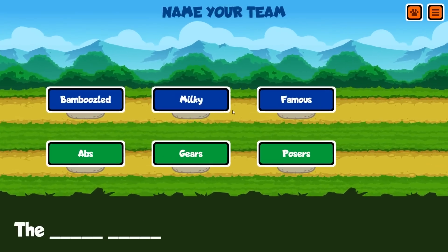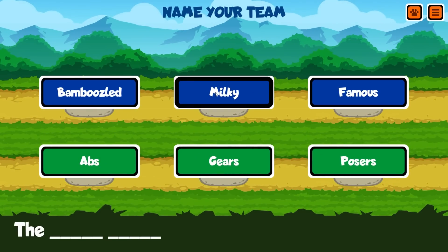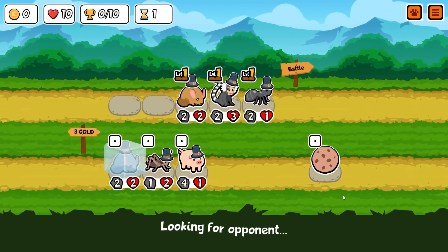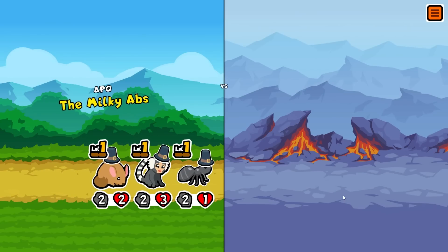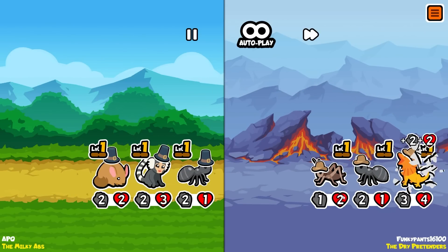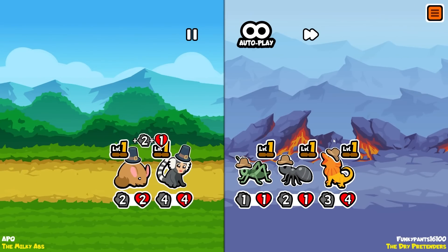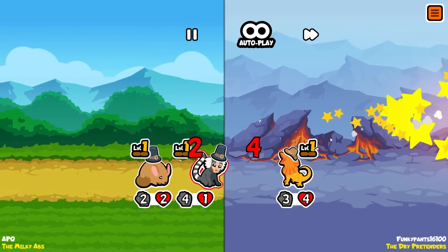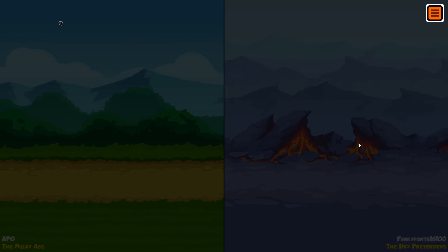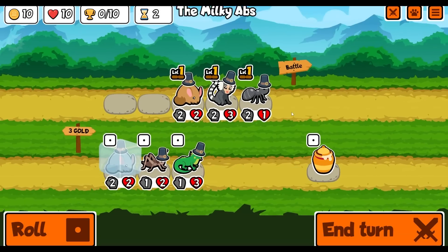I feel like we're getting good teams, getting good plans, and it just doesn't pay off - never pays off. That's a big frilled dragon - it's gonna get buffed by the ant too. We can get a draw, that's fine. I'm happy with a draw there to start things off.